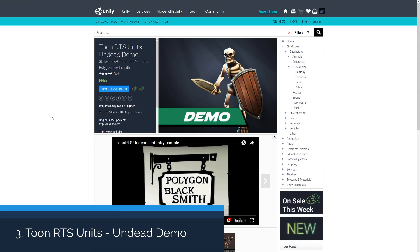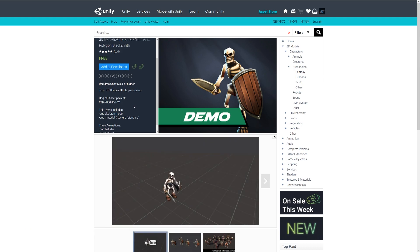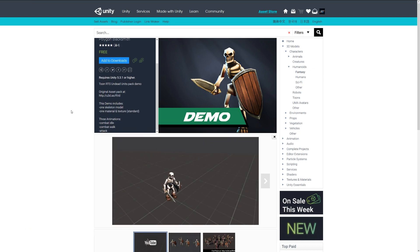The next one is the Toon RTS Units Undead Demo, which is a sort of miniature RTS little skeleton. It includes one model, texture, and a material which comes with various animations: idle, walk, and attack, as you can see from the video. It might be cool if you spawn a lot of these in a battle game.